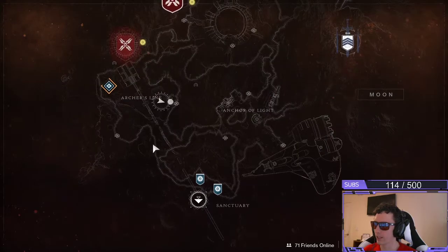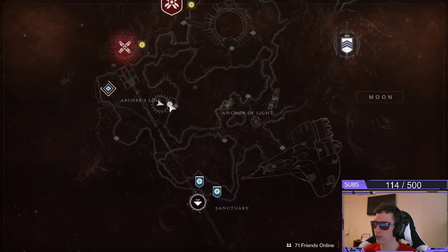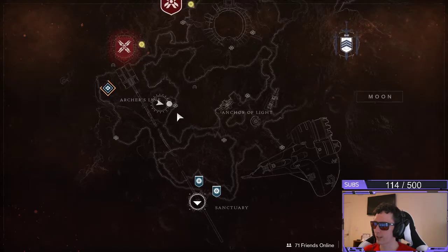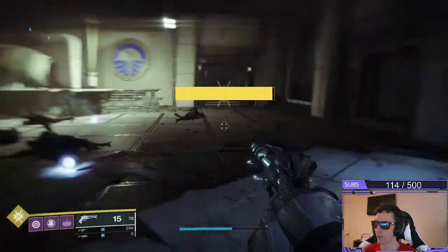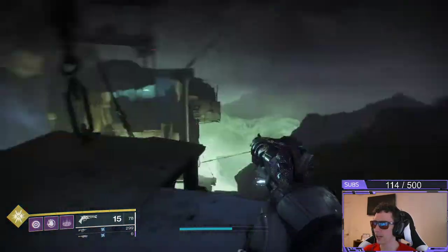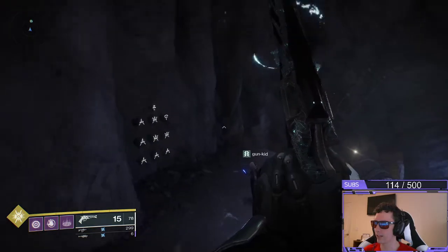To get this, go to your destinations tab, click on Moon, and fast travel to Sanctuary. Work your way through to the K1 Crew Quarters lost sector. Once you've cleared the path, you'll reach the area where the boss chest is. After getting that, proceed to this little side area.